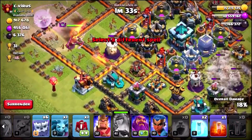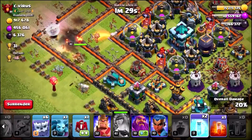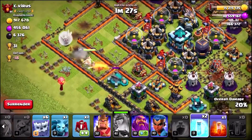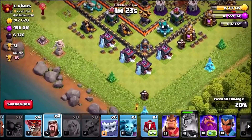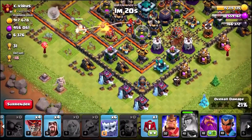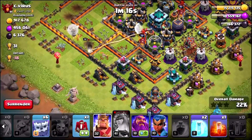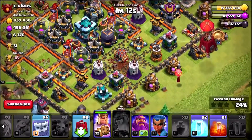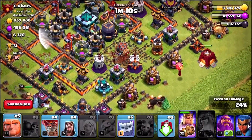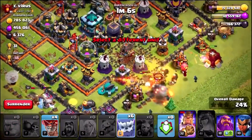We've got the Earthquake spells in, I've got a freeze spell ready for the scattershot — I'm probably going to need to freeze it, but I'm not sure. We are going to get a minion to actually take out those buildings down the bottom. The Queen is probably going to die, so let's pull the healers over to our beautiful King, and we're now going to try my absolute best to grab that Dark Elixir storage.